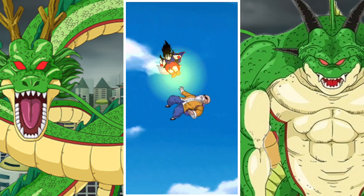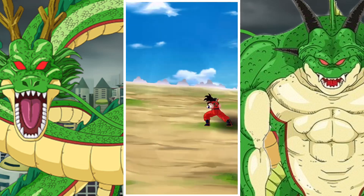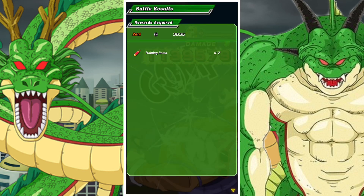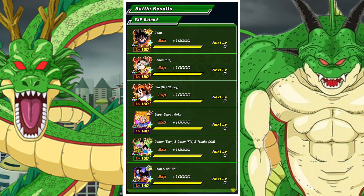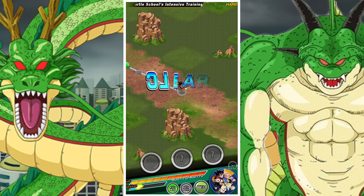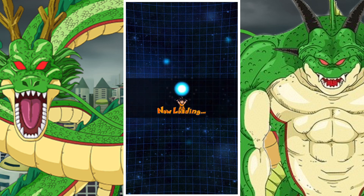We're going to clear this and then we'll get the 3-star Dragon Ball and that's pretty much it. There's nothing too crazy if you are looking for a unit to farm that maybe you need. I do believe that Bardocks also count for Bond of Parent and Child. So yeah, overall pretty good stuff.